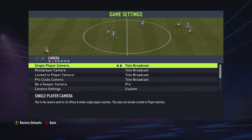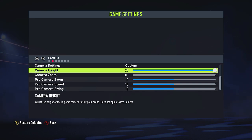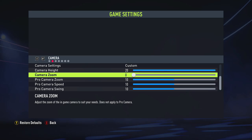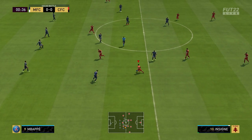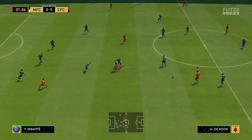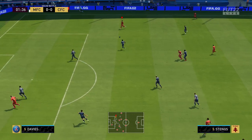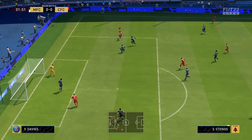This actually does come down to preference and what you want. I switch between two different settings. For the first setting, I set the camera angle to telebroadcast, go down to the camera settings for custom, turn that on, and I set the camera height to 20 and the camera zoom to zero. It's not too far away, not too close, and I find that I actually defend slightly better when using this — I find it easier to line up players when going into tackles.